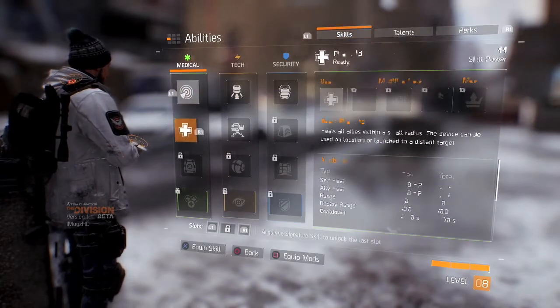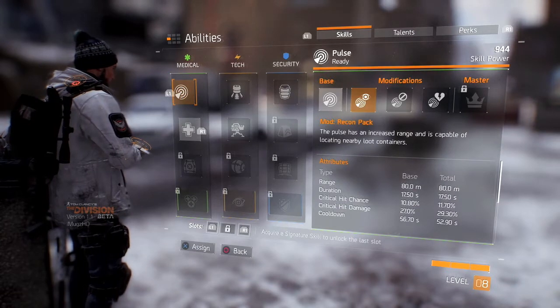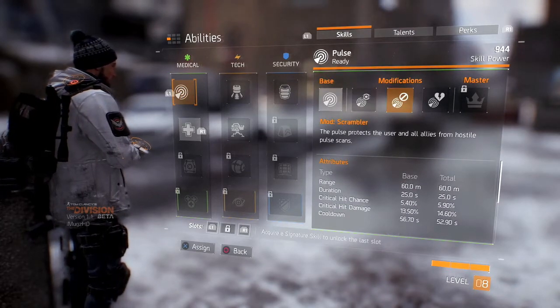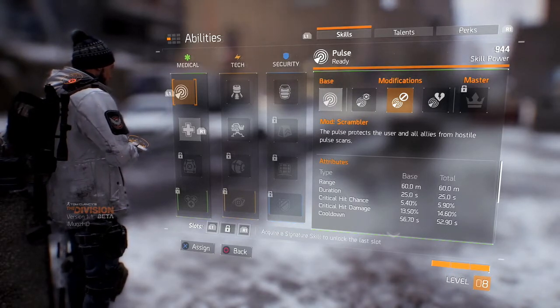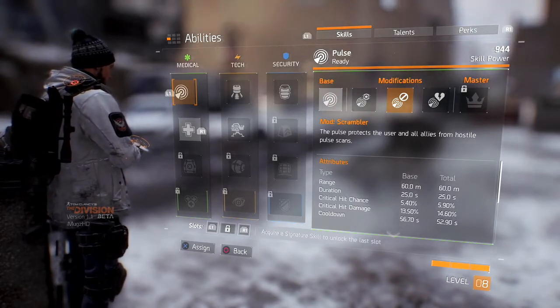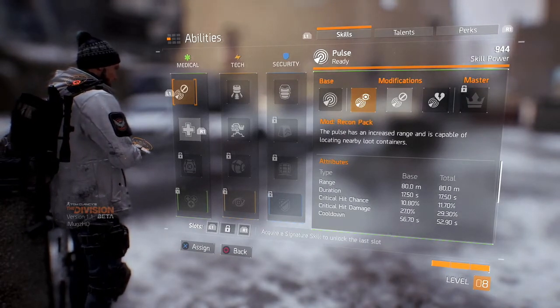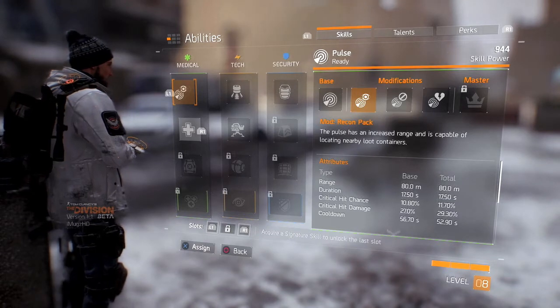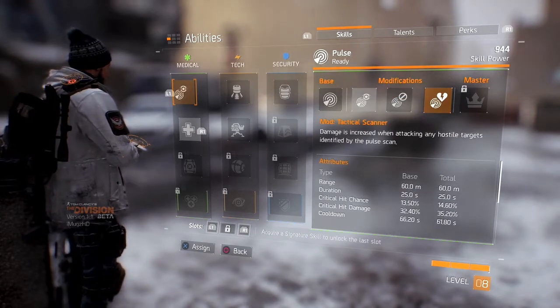Your weapons, any attachments you add, your mods — everything is very important. These are the special abilities; you can actually modify them into way better ones. I used the third one which adds extra damage to enemies you scan with your pulse. The health ability is also something you can use to heal yourself instead of carrying medkits all the time.